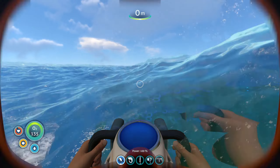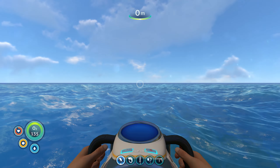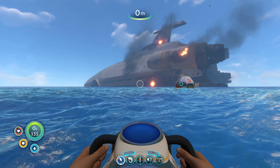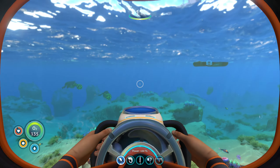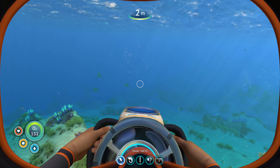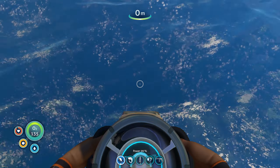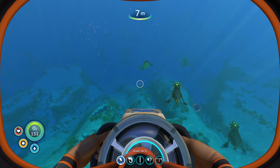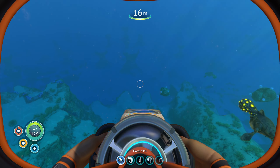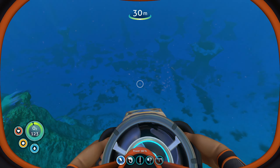So first of all, you're going to want to find a landmark — it's kind of hard to notice, so you'll have to look around real carefully. There it is. Find the Aurora on the horizon. Now from anywhere in the safe shallows, if you head towards the Aurora, you'll come to eventually a border between the safe shallows and the grassy plateaus, which is the kind of sandy area with the red grass.